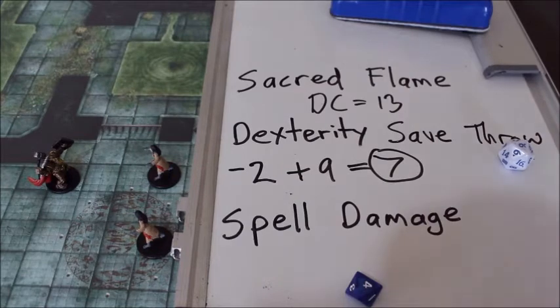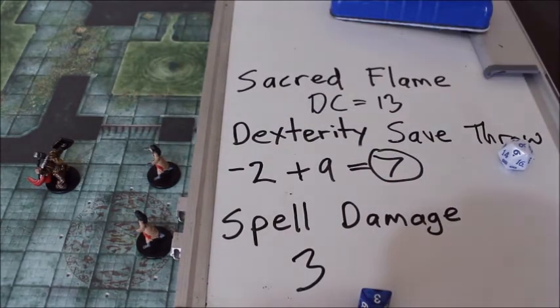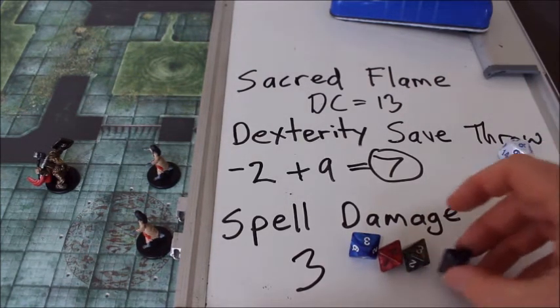You have to get equal to or greater than the DC for that particular spell. The monster doesn't — it gets too low, it gets a 7. So the spell goes off and causes damage. It's 1d8 worth of damage, so you get 3 points of radiant damage affecting the zombie. Now as the spell gets more powerful: at level 5 you get 2d8, at level 11 you get 3d8, and at level 17 you get 4d8.